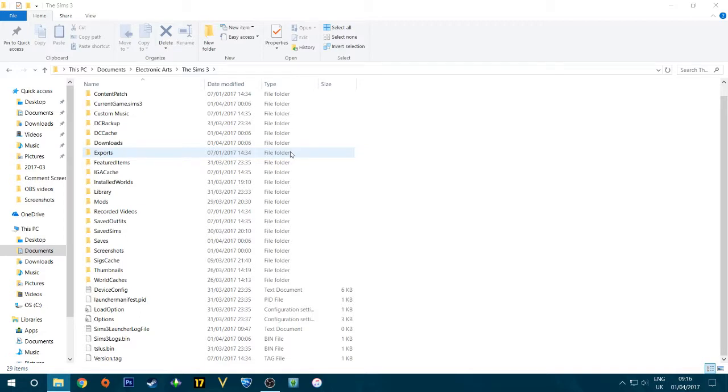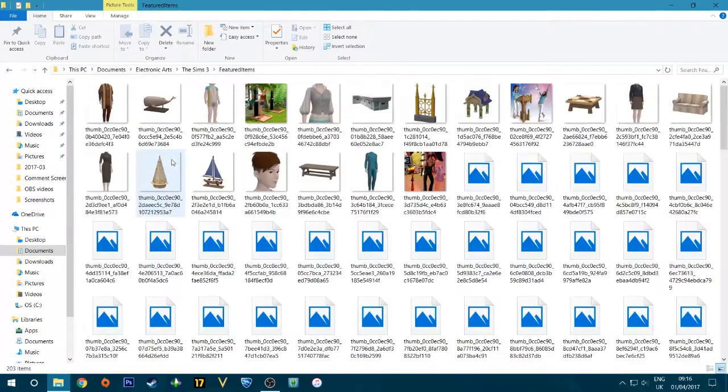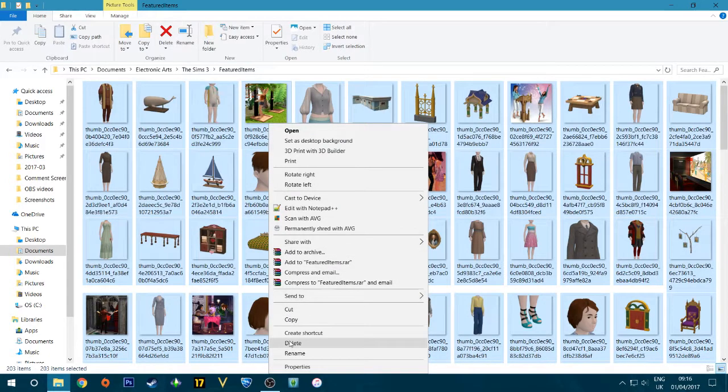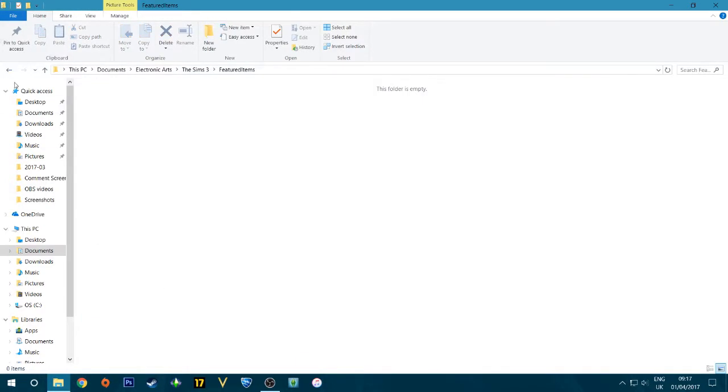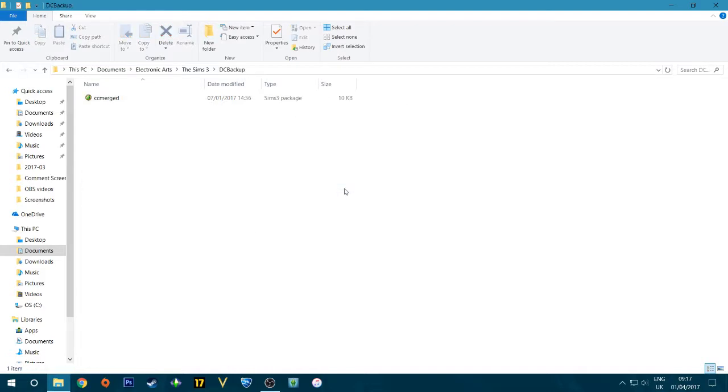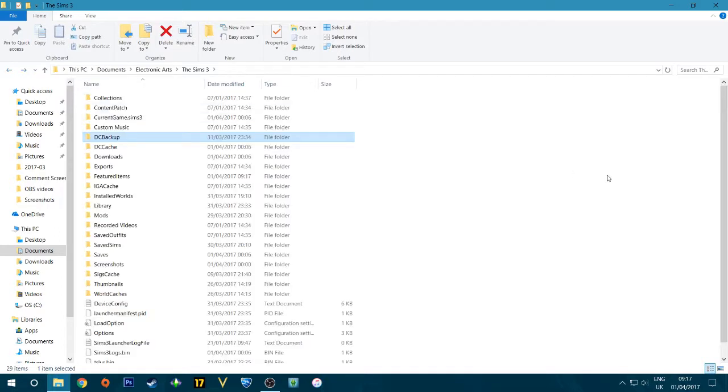You may have more cache files depending on if you're running an older version of the game, but I recommend deleting all five. The next tip is to go into the Featured Items folder and delete everything in there. This can speed up your game a bit. However, do not delete CC merch — that's actually pretty important. If you delete that, it can affect your CC.